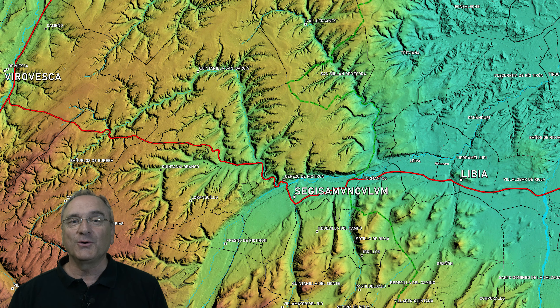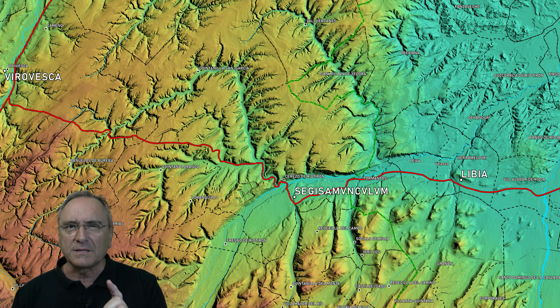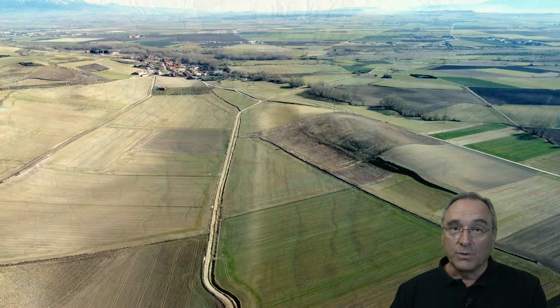Hello again. I introduce you to another stretch of the Roman road that we are going to see from the sky. In this particular case, it is a Roman road that goes between Zaragoza and León, specifically in the section that goes from Tricio, in what is now La Rioja, to Libia, which was a Roman capital also in La Rioja — Segisamunculum, the small Sasamón that is in Cerezo de Río Tirón, and Virovesca, the current Briviesca. This time we are going to see destroyed, shattered sections, and also preserved sections — for the first time preserved sections that can be seen very well with aerial shots.